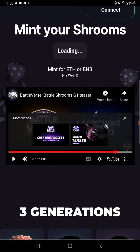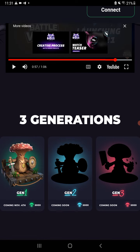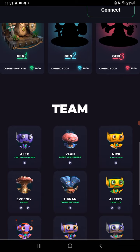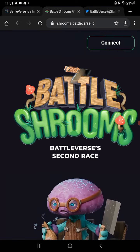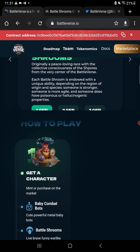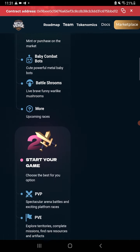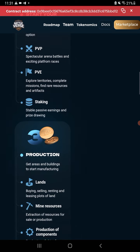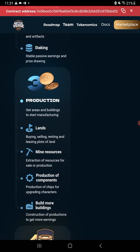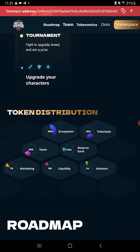Basically it launched in Q4 2021. You can see the graphics are like video game quality — it's Unity 3D, which is the system they're using for the game. On the main website there's a step-by-step: get a character, mint or purchase on the market. Step 2: start your game — player versus player, PvE, staking, production, tournaments, upgrade your characters.